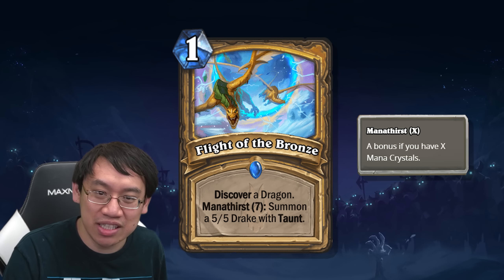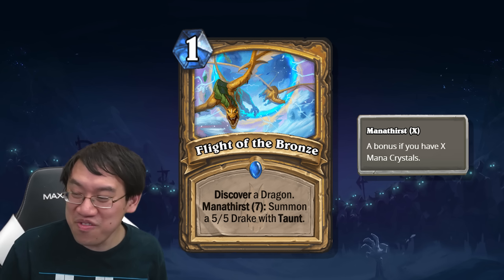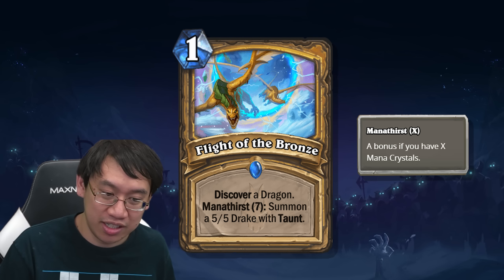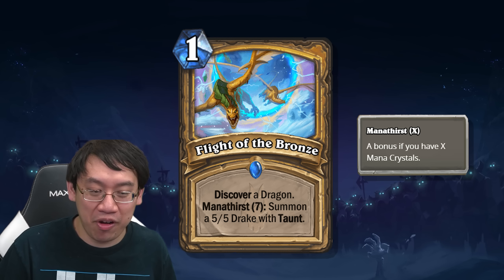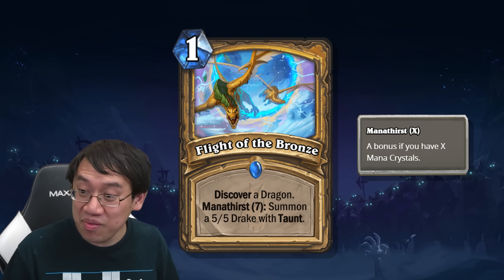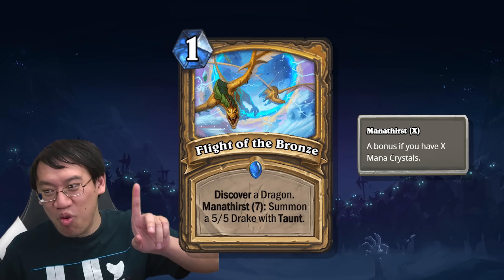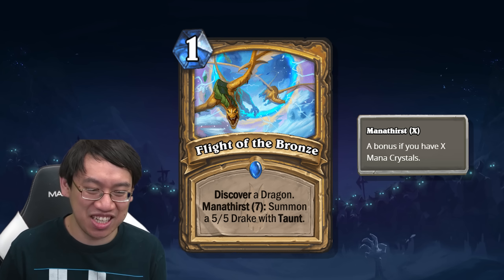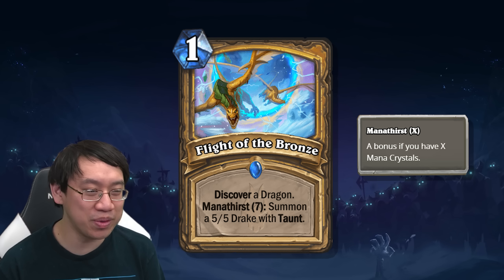They didn't really nail the joke part of it, but that's a 1-mana 5/5 with taunt! Way back in the day, if a 7-mana 5/5 dragon with taunt that discovered a dragon was printed, that might actually be a card. But this card costs 1 mana — that's a 6-mana discount on that hypothetical 7-mana card. This card is insane, there's just no other way to say it.